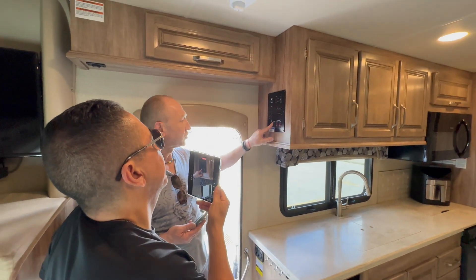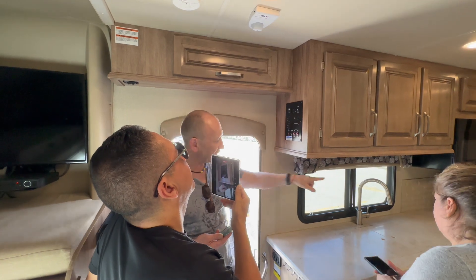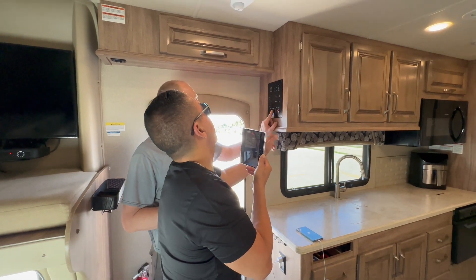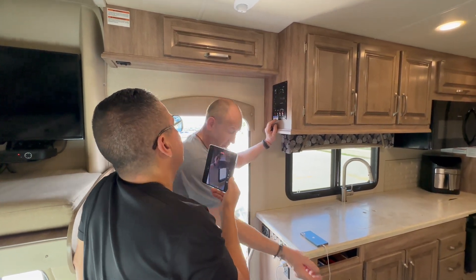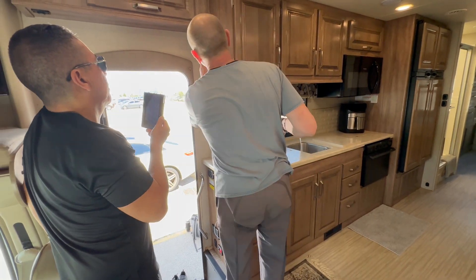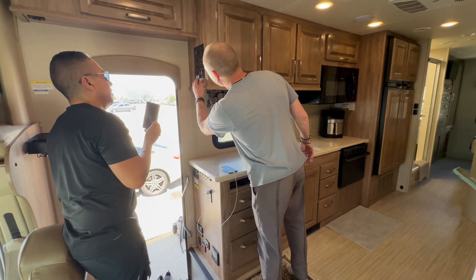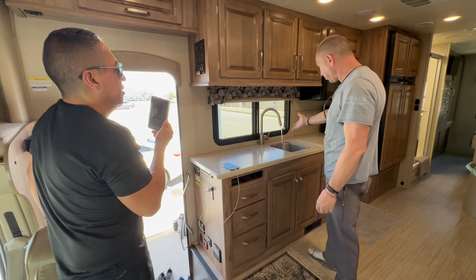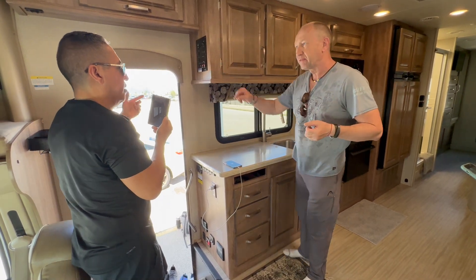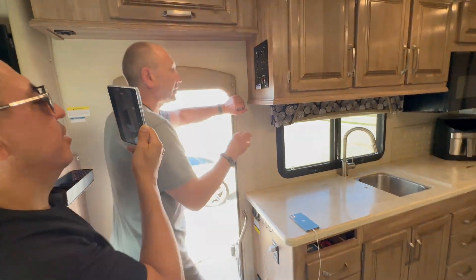Tank heater — you don't need it, that's for wintertime. Water pump — it's on all the time for the pressure, for the water pressure. When would I turn on the pump? It's on all the time. So what's the switch for? Because you can check — now there's no pressure. You have the pump just to use the water. Because if you connect on the campground, then you don't need it.